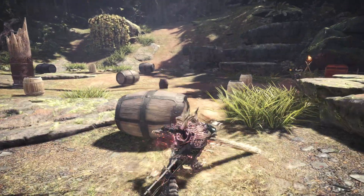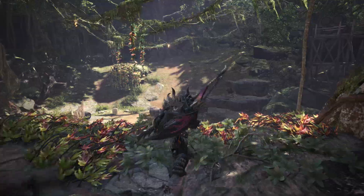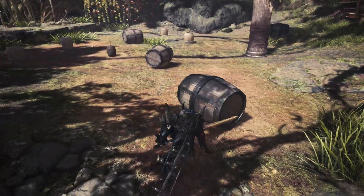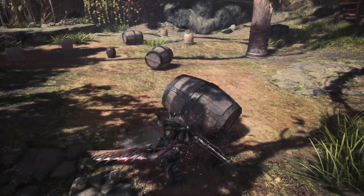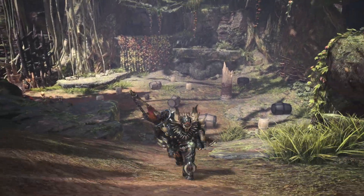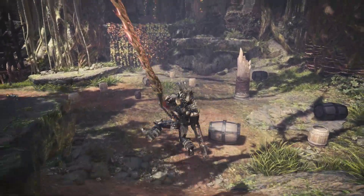If a teammate flings you into the air with a Great Sword, or you drop off a cliff, you can perform R2 instead of Triangle — and you can also mount monsters with that attack. If you just land, you can finish your combo by spamming R2 when you hit the ground. You can also perform the Spirit Slash move during a slide — as you're sliding down, press R2 and do this cool spin attack, which is an aerial Spirit Slash. Note this spinning attack only works while sliding down, not while dropping off a cliff.